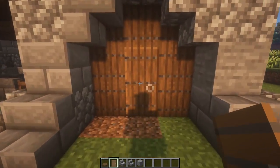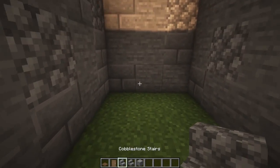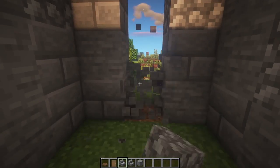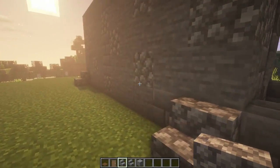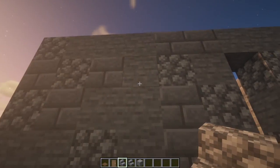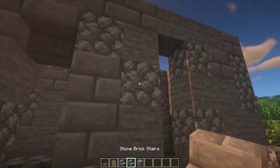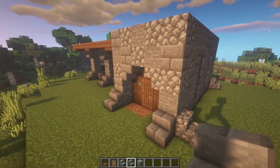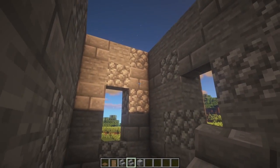Now let's make some windows to get some light into this building. In the back we can knock out four blocks, and we place some upside-down stairs over there and over there. On the side we're going to do two of those — knock out four, knock out four, upside-down stair, upside-down stair — and the same on the other side. That's starting to look pretty cool.